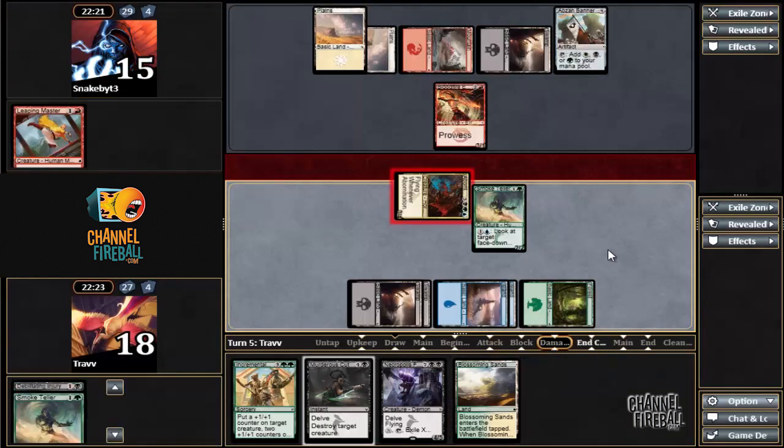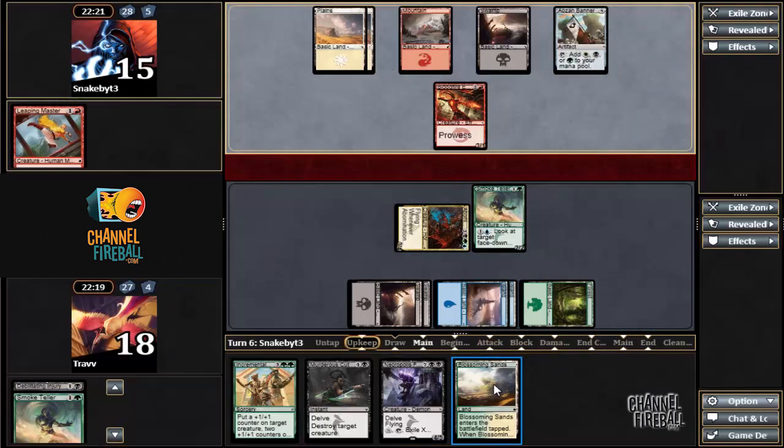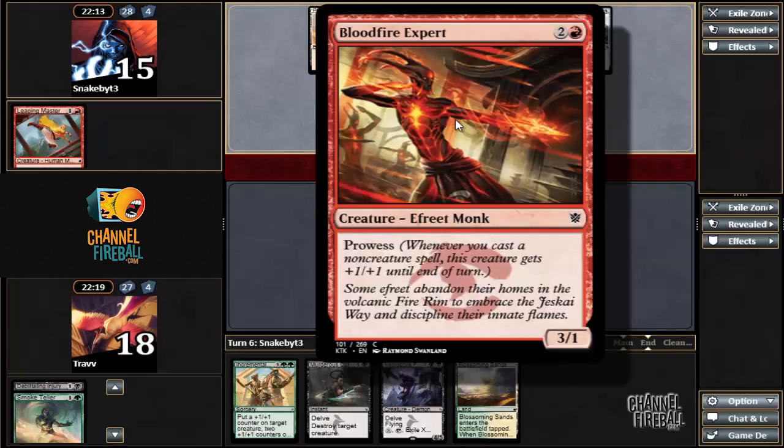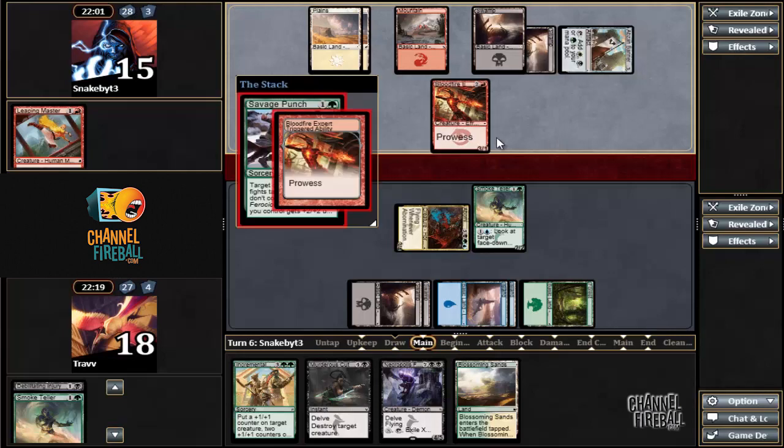Let's pitch Smoketeller — it's just not exciting. Now our graveyard is building up. I'm debating this attack because we might not even be able to block here, though it's pretty unlikely. Six cards deep. This deck is pretty sweet. Cutting Treasure Cruise makes me sad though. Savage Punch — so it did miss an attack.